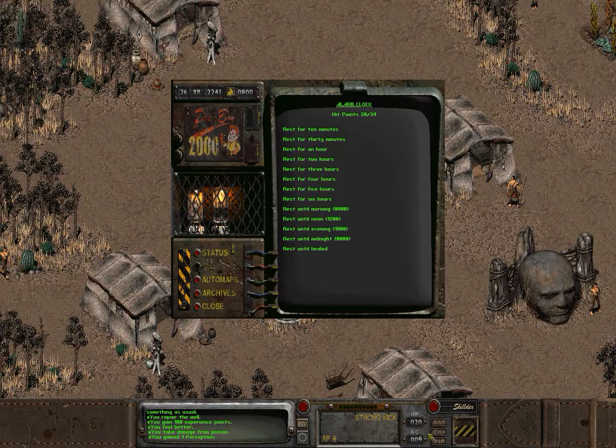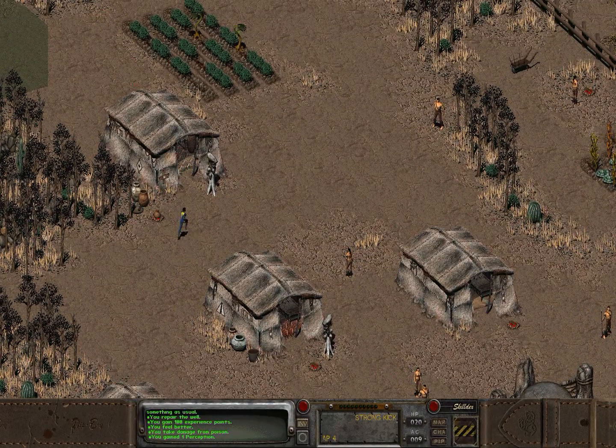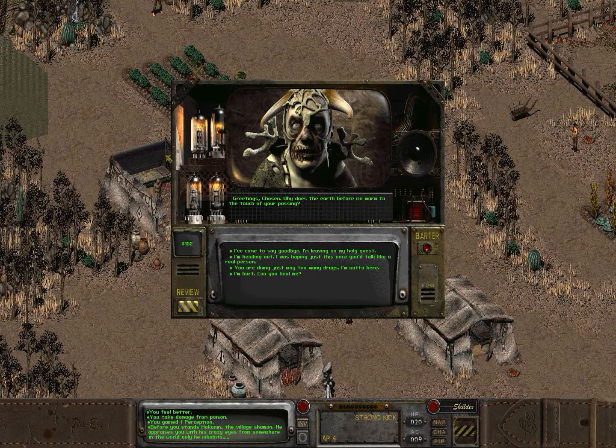We now have the Pip-Boy 2000 — woo-hoo! I love how there's a button broken off. We can also sleep till morning. We did gain some HP from sleeping and we lost some from the poison, but all in all we're in good shape.